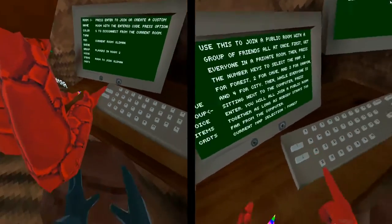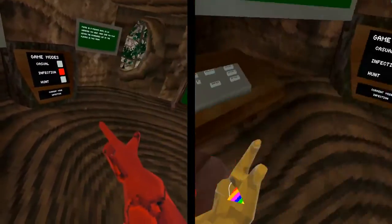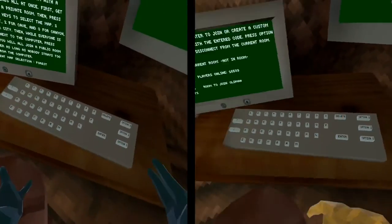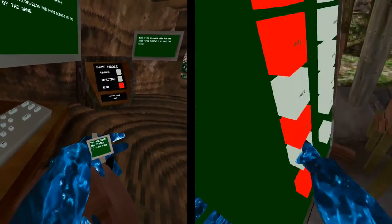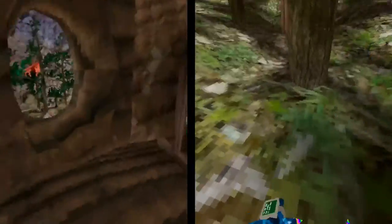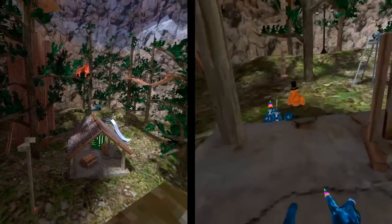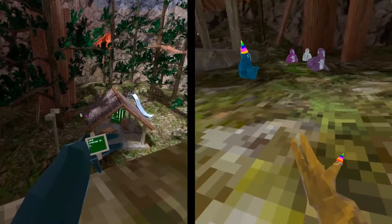Scroll down back to group. Notice he's a stone monkey now because we're in infection, and it's fewer than four people. Put it on hunt, go back down to group, and click enter. We come together. Notice you got a bracelet — it tells you who you're supposed to tag. I'm already dead so I have to wait until the next round. When you're dead you can slow people down by just touching them. Somebody just won and now we're waiting to start the next round, then they'll tell me who I need to tag.